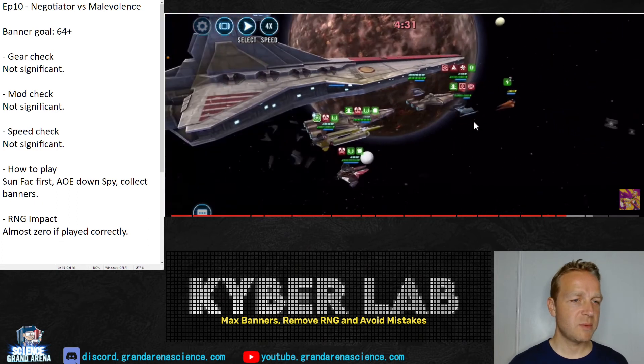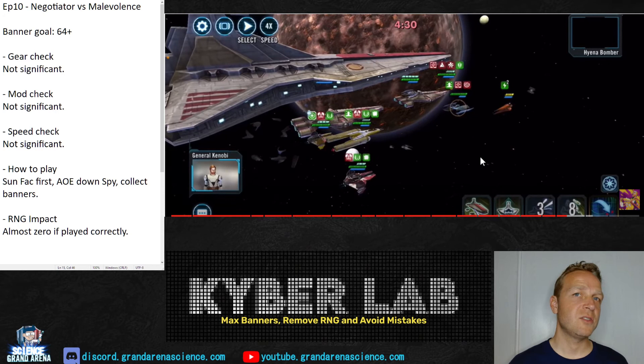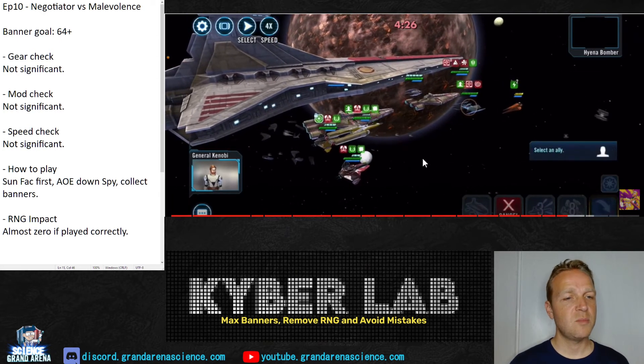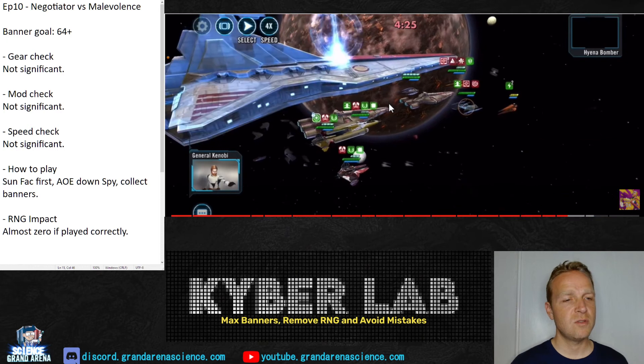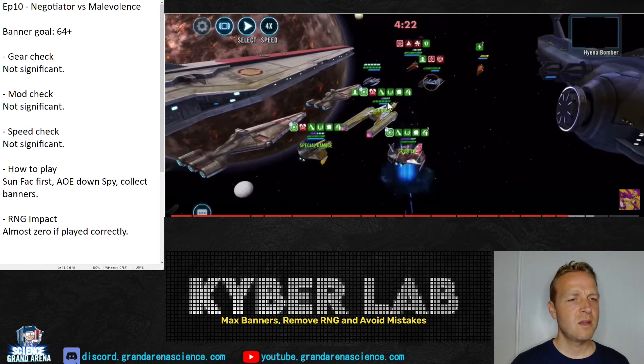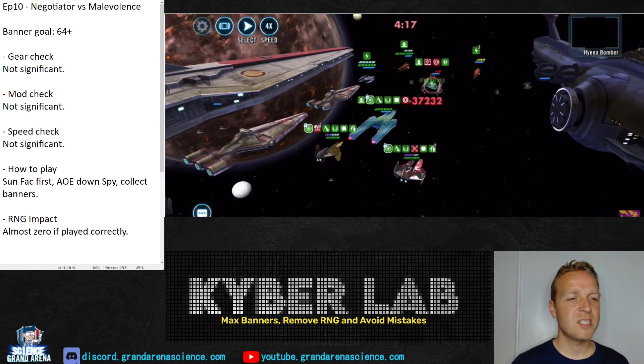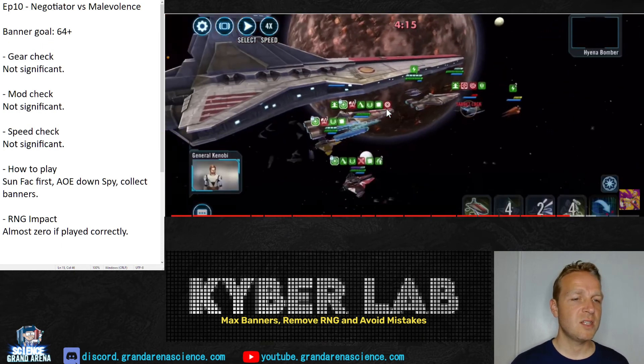Here we have the Buzz Droids coming down, but notice there is no Vulture Droid in the starting lineup — that is certainly going to come in, and you have to prepare to be able to cleanse that. In this particular case, the move is definitely to bring in Plo Koon Starfighter to cleanse your existing Buzz Droids. Because when the Vulture Droid comes in, he will apply Vulture Droids on your tank. You have Plo Koon's second special to remove buffs from a single target — it's not an AoE — so that's what you use in that case.